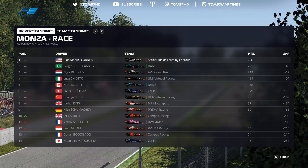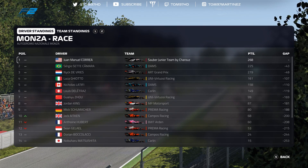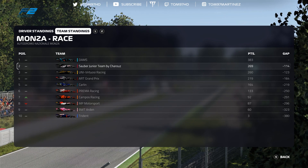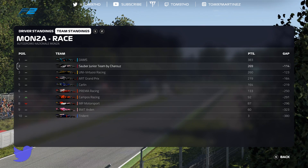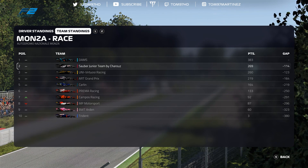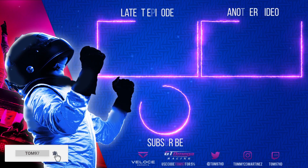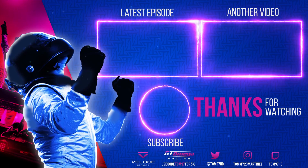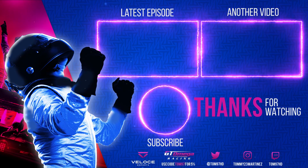In the driver standings after this weekend, the top three are covered by 49 points — just inside two race victories. Four races left: two features, two sprints at Russia and Abu Dhabi, so roughly 80 points up for grabs. We could potentially win the championship next race if things go to plan. In the team standings, we're 114 points behind Dams and UNI-Virtuosi now less than 10 points behind — tricky, since they have two strong drivers while only I'm scoring for Charouz. Thanks for watching, drop a like and subscribe, and I'll see you next time for the feature race in Russia!